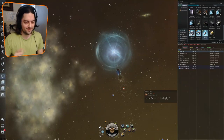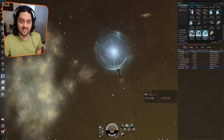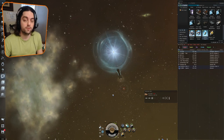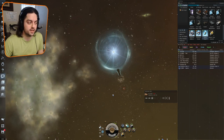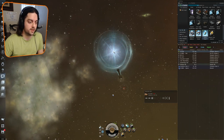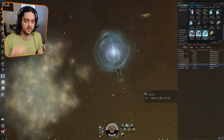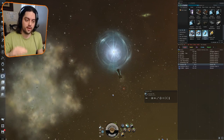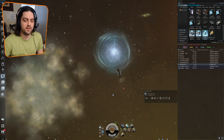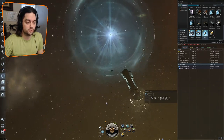Welcome to another nth dimensional production. Today we're tackling the standard sleeper cache, which is an exploration site — a level 4 data site. It's a special kind of site in the sleeper series. The standard one is the mid-tier: limited is lower and superior is higher. In my opinion this is the most complex sleeper cache, but we should be able to handle it just fine.